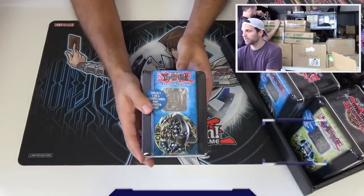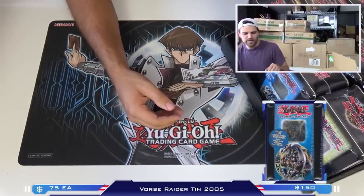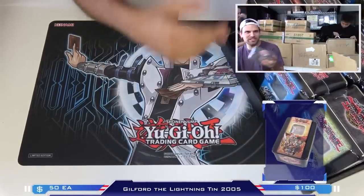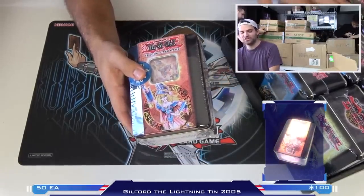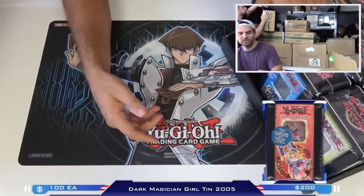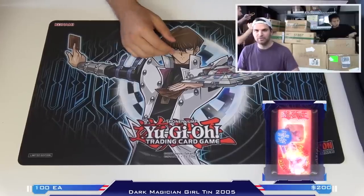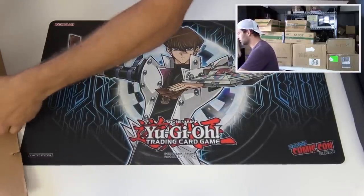And then one of the rarest and most valuable tins from that 2003 to 2005 era - the Dark Magician Quilted tin, sealed and mint conditioned straight from a case. We have two of these. That is so cool. I am so excited for the future of the SU Corp card shop that we plan to bring you guys eventually. Next item or product over here - are we just going to do more tins? Let's get a different box.